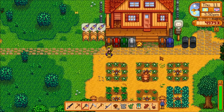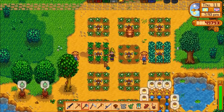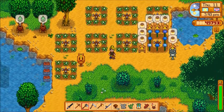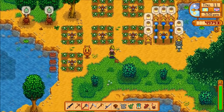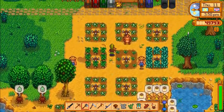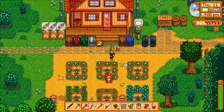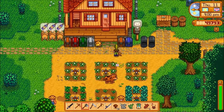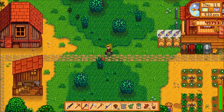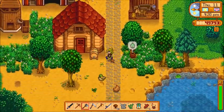There are a few different layouts: Riverland Farm has rivers and ponds for fishing, Hilltop Farm has lots of rocks for mining minerals, and Wilderness Farm had monsters I think. The next time I play I'm going to try one of the different layouts, and I'm going to pursue Emily because she's available to date and marry now too, which is pretty cool.